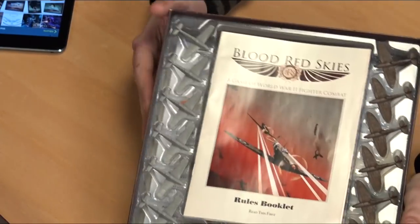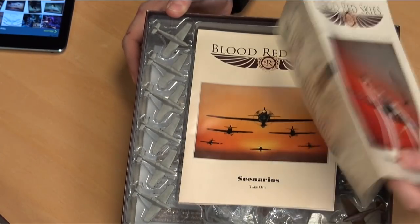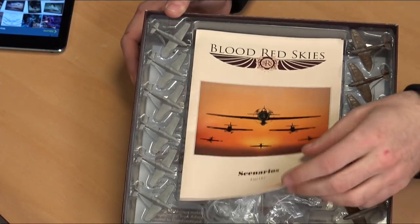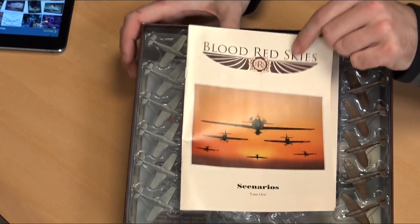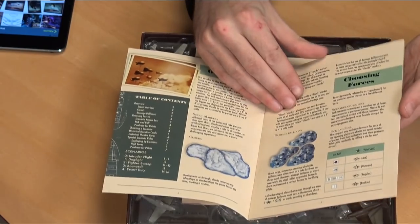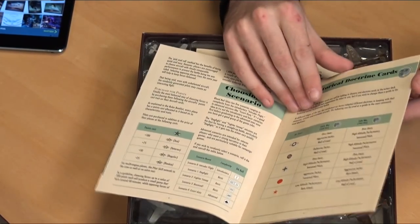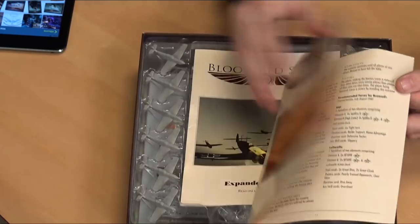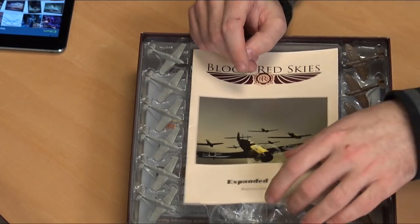Let's have a look at the top layer of the box. We've got the rules booklet — very light and thin, you'll be able to work through this pretty quickly. We then have scenarios. You've got your typical introductory scenarios: engaging in a chase-down-the-intruder flight, a reconnaissance aircraft flying through that you're trying to chase down, all the way up to a big swarm fight or escorting bombers.